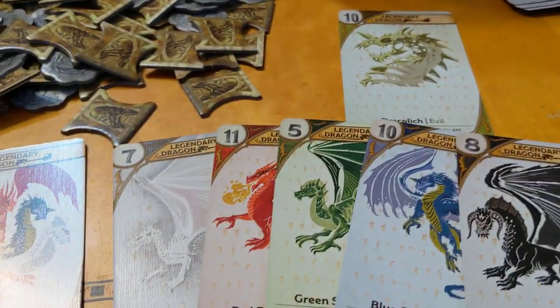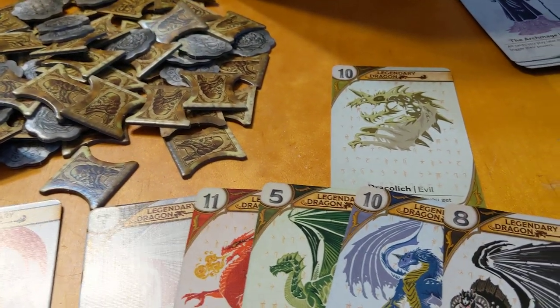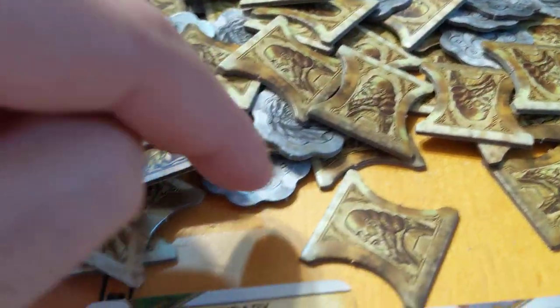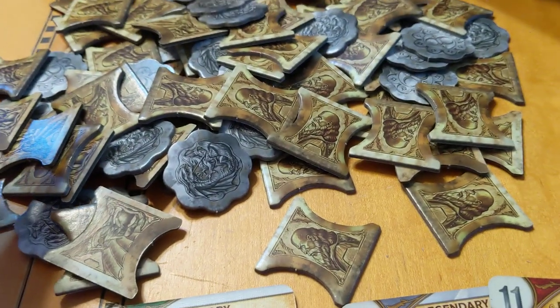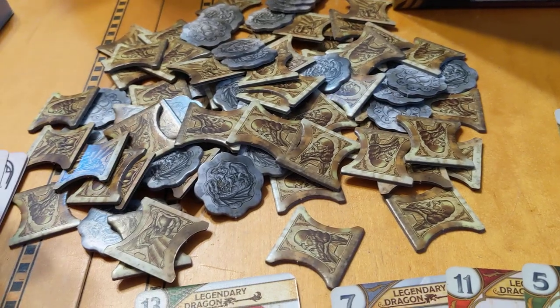How you determine how much money you start with: the standard out of the book is to start with 10 gold pieces per player. So if you are playing a 3-player game, everybody starts with 30. There are gold pieces and platinum pieces, which are worth 10 gold pieces. So you start with 30 in a 3-player game, 40 in a 4-player game, etc.